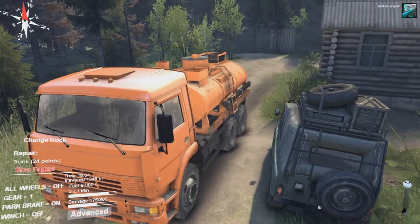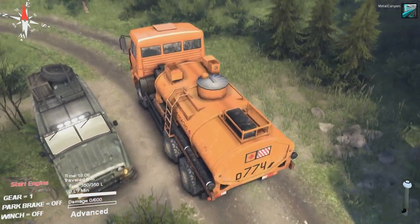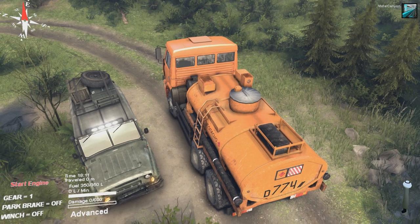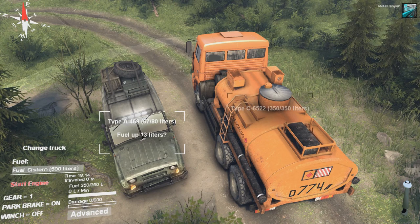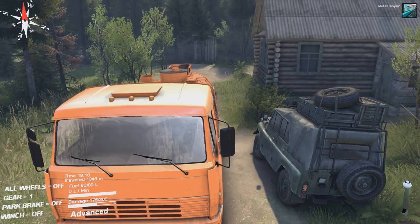So now we can go to Advanced, change truck, click on this one. There we go — we now have this vehicle. We can also go to Advanced; we've got a fuel cistern here. How do we actually change what it has? You can do that at garages. Let's fill up 13 liters — that's alright. And change the truck back to this one.